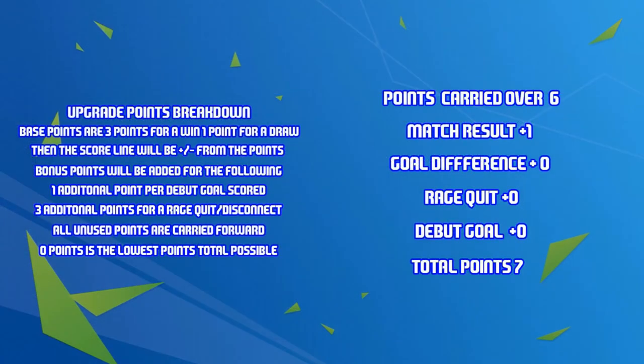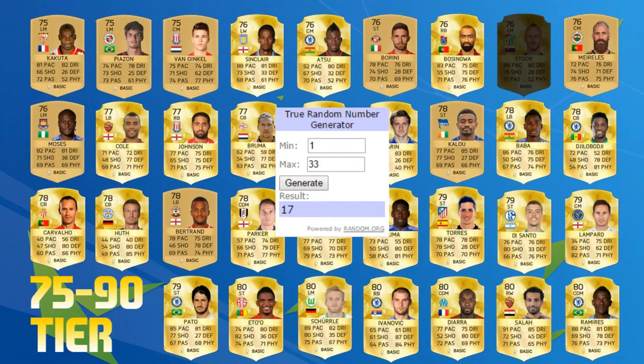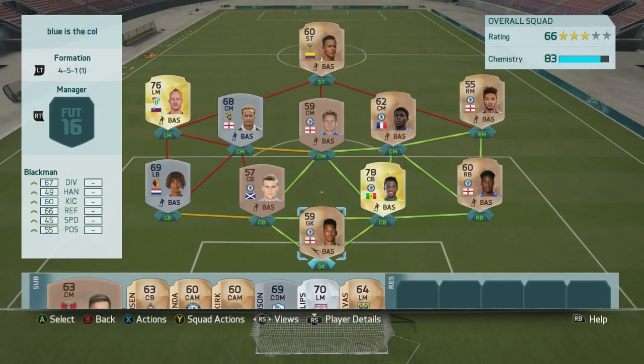I really need to bring in a striker as soon as possible. In the points breakdown we carried six over, plus one for the match result giving us seven points, and we decide to spend five of those on a gold player. The random number generated was 17 — that's Pape de la Boge — and we're going to use his Chelsea card. We build the team around him and now have very good chemistry in the squad. That's going to bring an end to this episode — I hope you guys have enjoyed it, until next time my name is Ashley, thanks for watching and goodbye.